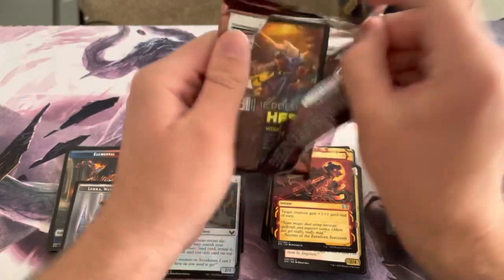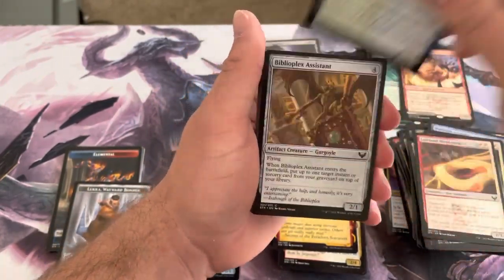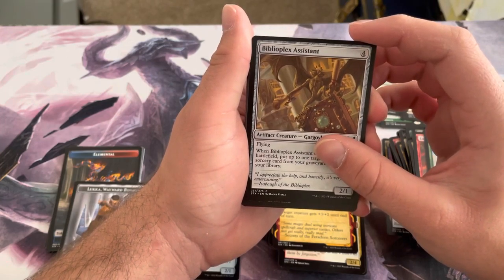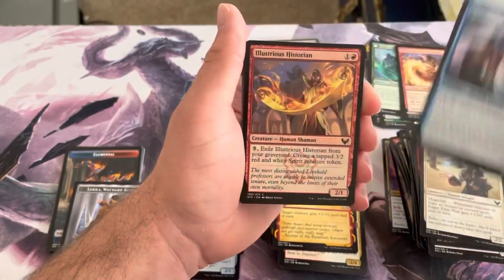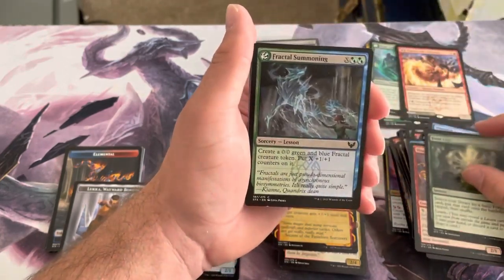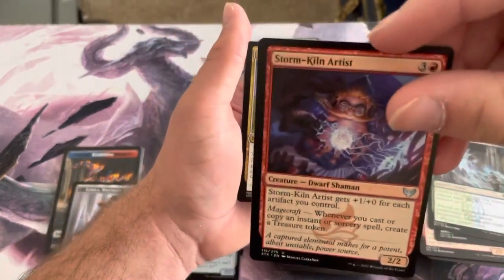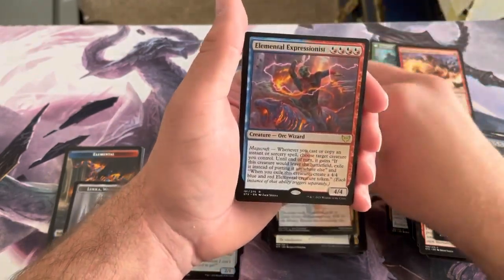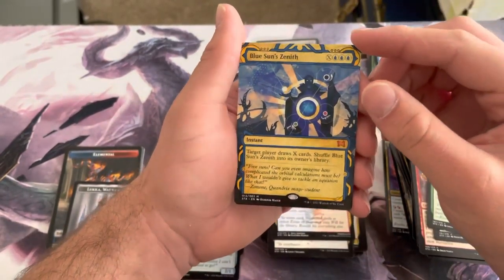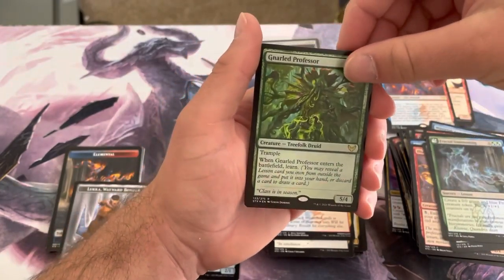Last pack — let me get that last bit of luck for Lukka. Commons: Lorehold Pledge Mage, Quandrix Pledge Mage, Biblioplex Assistant, Lash of Malice, Eager First Year, Soothsayer Adept, Illustrious Historian, Field Trip, Fractal Summoning. Uncommons: Stormkeld Artisan, Closing Statement, Practical Research. Our rare is Experimental Synthesist. Our Archive is a mythic Blue Sun's Zenith — oh! And our foil is a Gnarled Professor, a foil rare — very nice indeed. Going to go ahead and sleeve that one up since it's a foil rare.